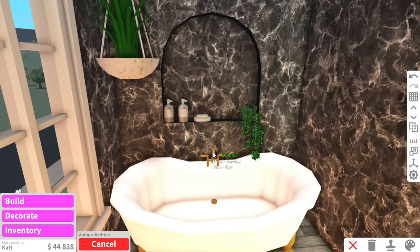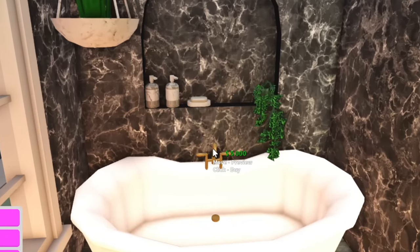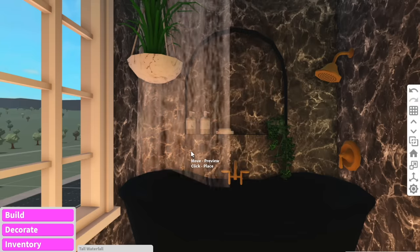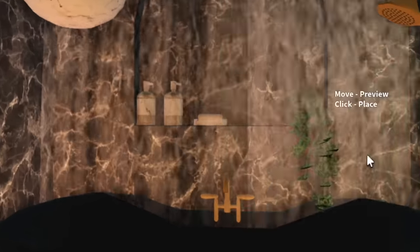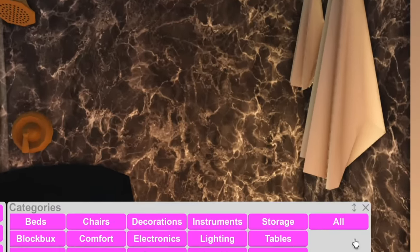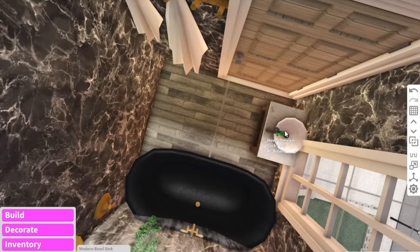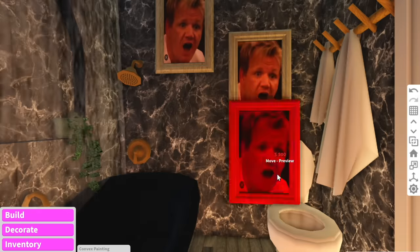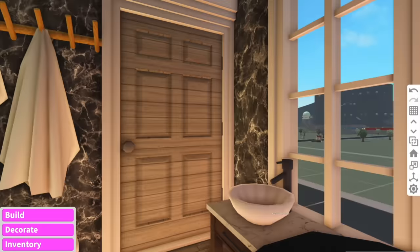Considering we have $44,000 left, we're going to use a $5,000 antique bathtub. She also has some waterfalls in her inventory, so we're going to place these behind the bathtub — that looks pretty cool. I don't know why I made this bathroom so small — she's going to walk in and be like, 'Why is everything so tiny?' But you know what? That is going to do — I think that is good for the bathroom.